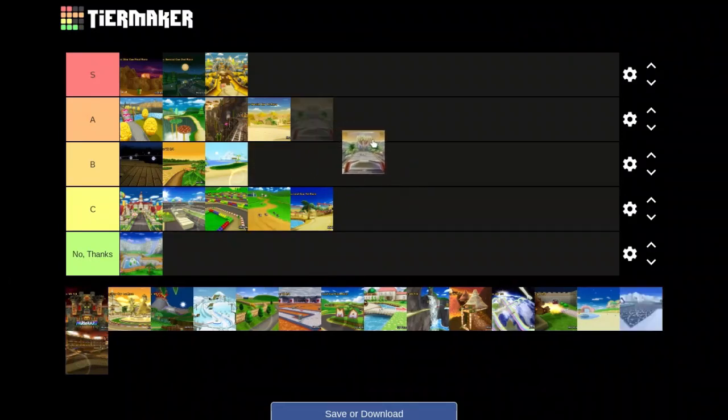Coconut Mall — probably one of the most iconic Mario Kart tracks, and I think it's super overrated. It's not that good. Well, it's good — it's definitely a good track. Crazy theme, it's chaotic no matter what, with the elevators and the cars you have to dodge in the parking lot. It's a really well-put-together track and super creative; I just don't think it's that fun though. I do like how in Mario Kart 7 they added a glider ramp at the end — that was super cool. I'll say A. I do actively pick it because I do find it fun, it just isn't as fun as people make it seem.